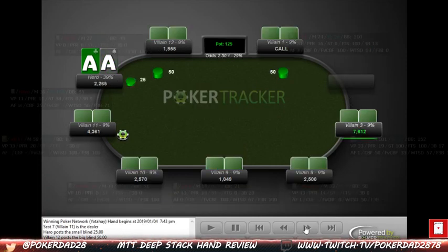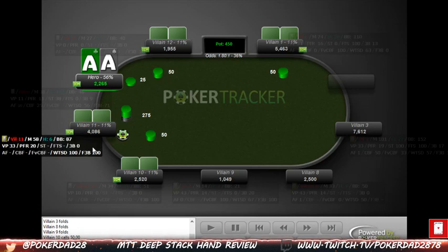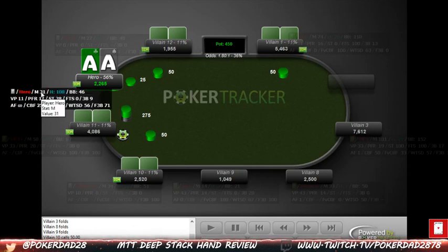Pocket aces here — really no wrong way to play these except for limping. We have an M of 31, which is 46 big blinds. Our opponent open limps; we have 26 hands on him and he's got an M of 74, so he's really deep. We get some limps, then an isolation raise from a player who's also deep with an M of 58. Obviously we want to three-bet here. We don't have to jam — this is a great thing about being so deep.